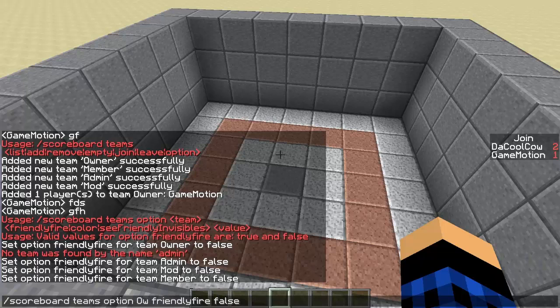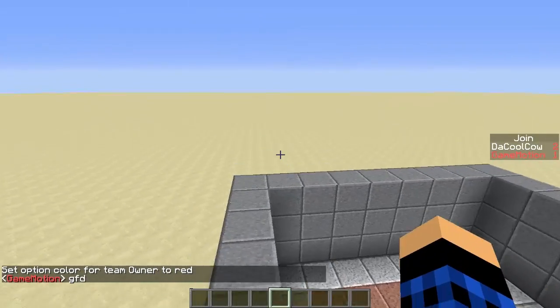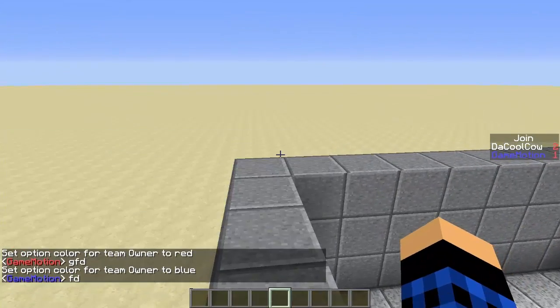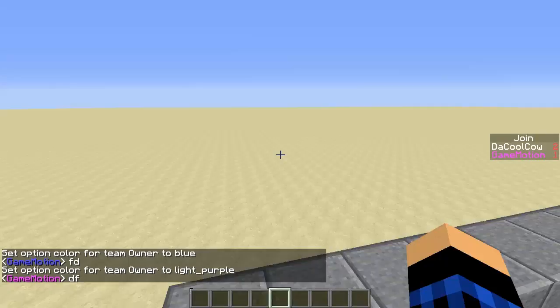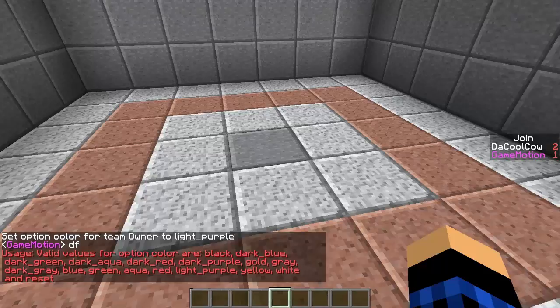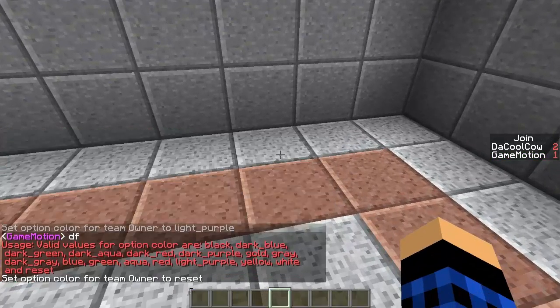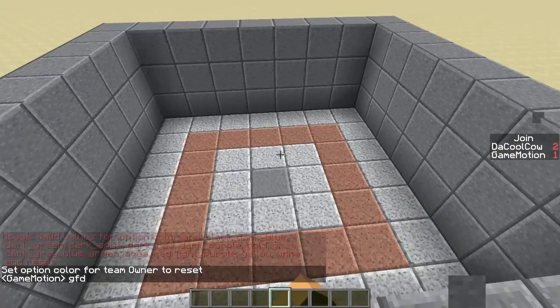Next we have the colour option. Colour is useful if you want to distinguish ranks without using a prefix. For example, if I set the owner colour to red, my name appears in red when I type. If I change it to blue, I'm now blue, or light purple if I use that colour. You can use 'reset' to bring it back to white.